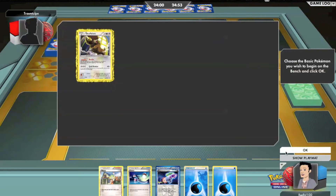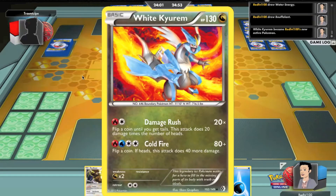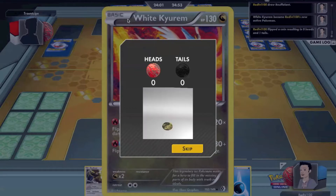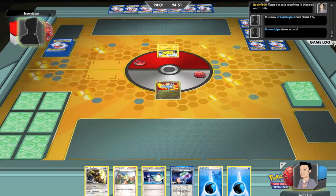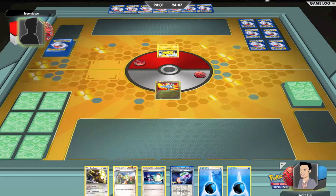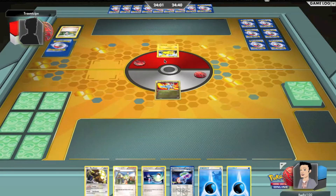Here I'm just going to start with my white Kyurem. I play five Fire Energies just because I don't have that many cool cards, so I had to fill up with the white Kyurem and the white Kyurem EX just to have some strong Pokémon in my deck. But it's all good, I ain't tripping.